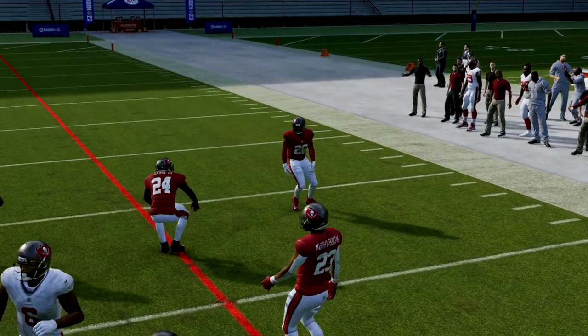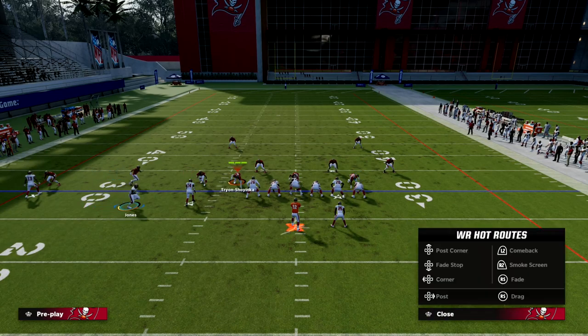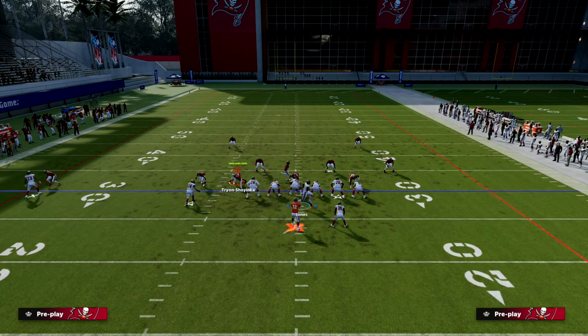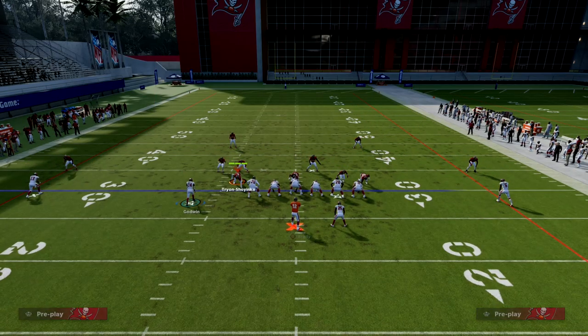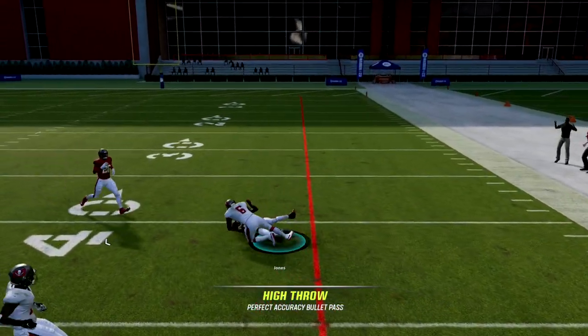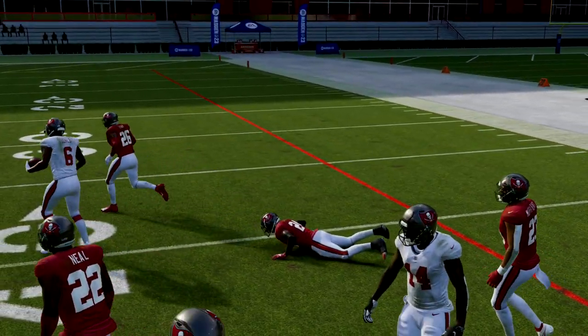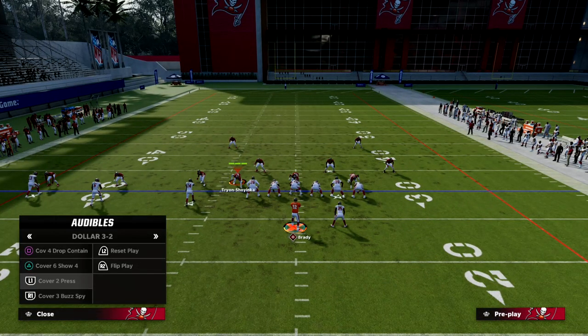Against Cover 3, if you get a one-on-one with the corner, as soon as that corner turns his hips you can try him one-on-one. If pressure is coming and you need to get the ball out of your hands, this is actually a very safe read this year.